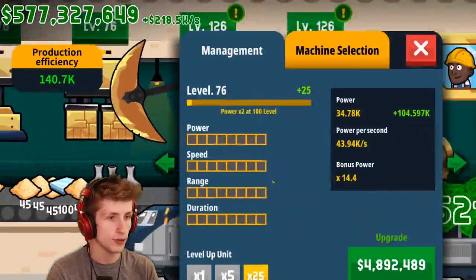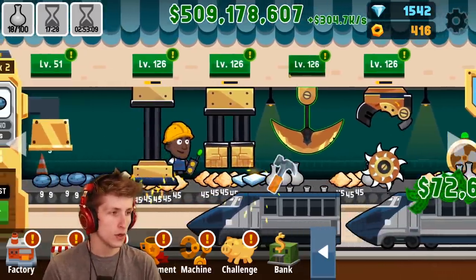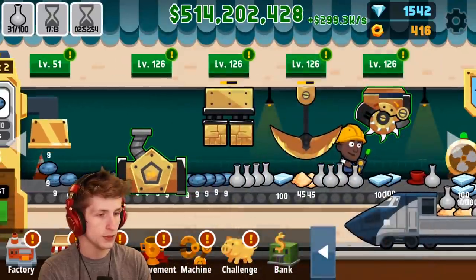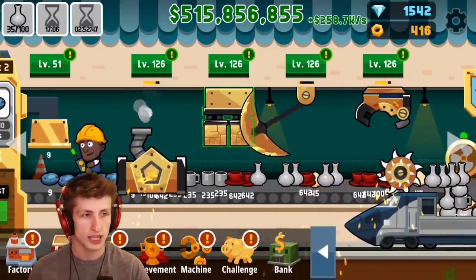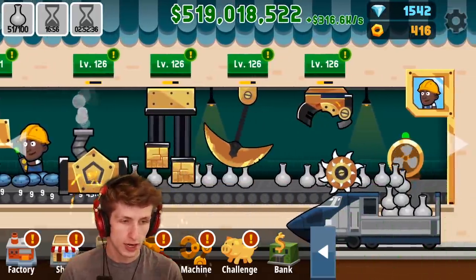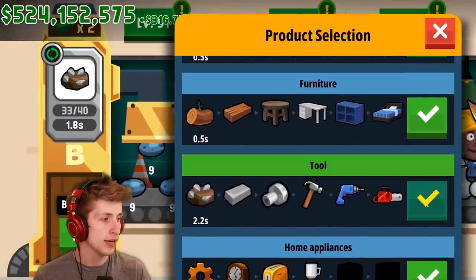Let's get everything leveled up to level 125 - leveling up our second factory is going to be pretty useful. We just want a hundred of these, but some of these are actually so slow. We need something that's more constant, something that's going to constantly do a lot of damage. This basically turns everything and just levels everything up, does a ton of damage. We need all of these to be vases - we need to make a hundred of them. We're selling it and we have 75 - that should be enough now. We can swap this over and start making tools instead.